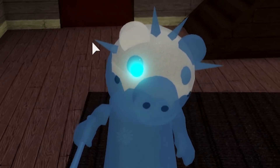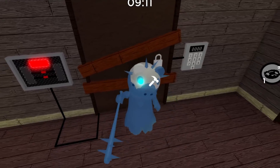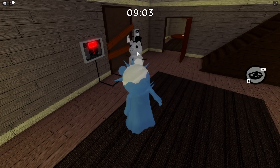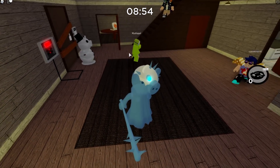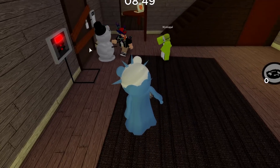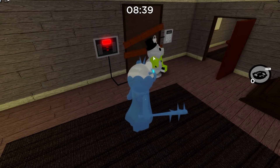As you guys can see, we're inside of the house using the brand new Ice Piggy skin and we're gonna be dropping this brand new snowman trap right in front of the final door. Let's aim it right here — oh my goodness, it's right there guys! The brand new Snowman Piggy Trap! Look at it, it's so beautiful. Mystic, can you actually run right next to it?